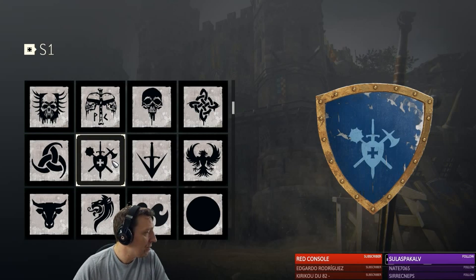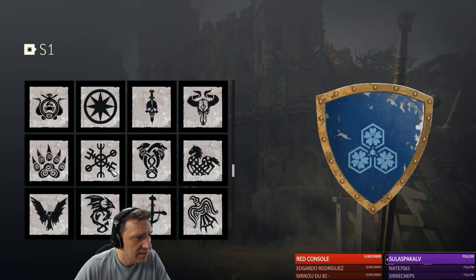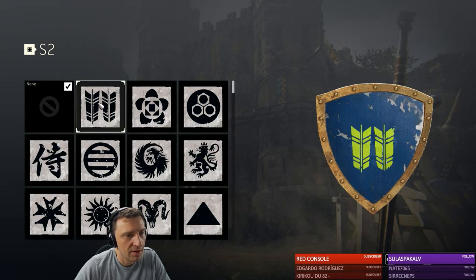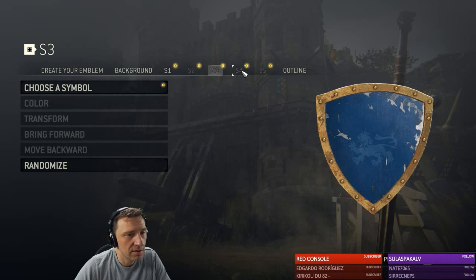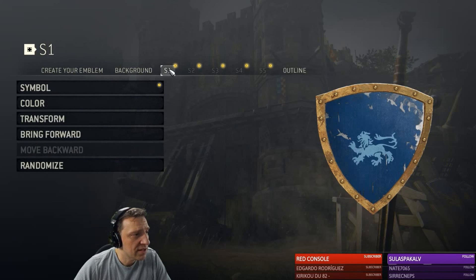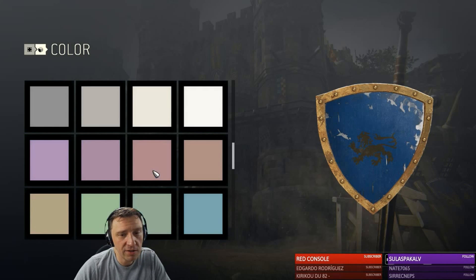Does gameplay look a bit laggy? No, not right now. So where's the lion? There — that's the lion and I had it in another color, so I have to change the color of the lion. Okay and then choose a symbol. We don't need that. So the background — we have chosen the background. Now we have to select color and we want the lion to be yellow. Gold actually, we want it gold.